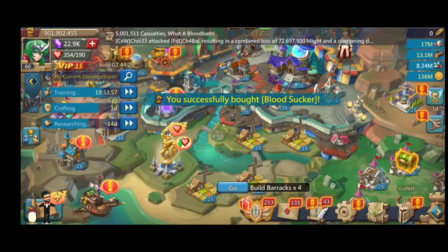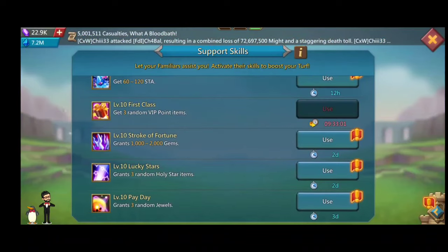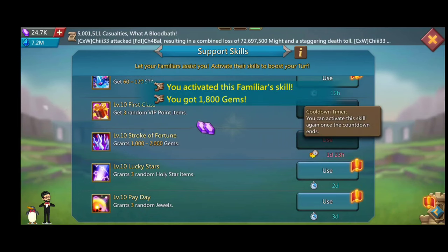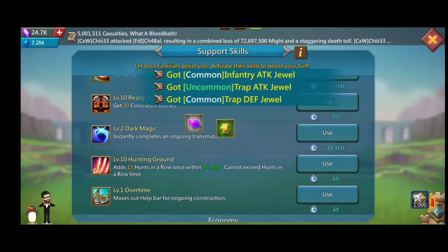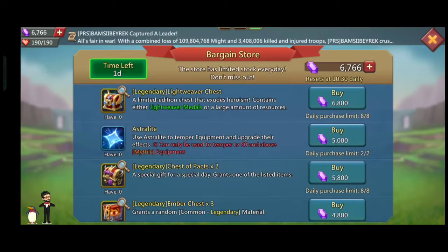IGG and we can thank IGG and Lost Mobile to bring entertainment in our lives. The IGG 17th anniversary brings a lot of events, and the mystery event — the bargain store — is on, where you can purchase a lot of items to upgrade your castle.